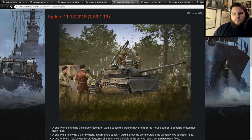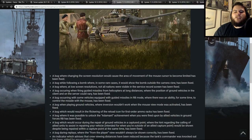The next set of changelogs was on the 12th — this is 1.83.1.13. A bug where changing the screen resolution would cause the area of movement of the cursor to become limited has been fixed. A bug where following a bomb would in some rare cases show the bomb outside the camera view has also been fixed. On PC, you have a button designed to follow the bomb after you've dropped it, so you can watch it fall down to wherever you're hitting.